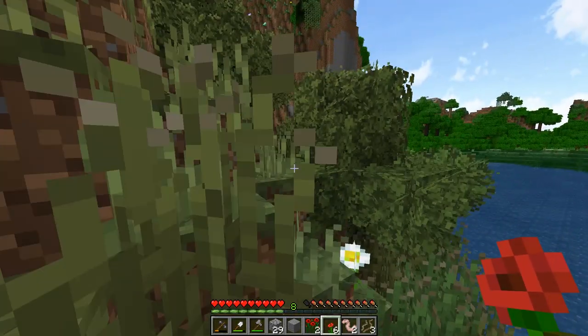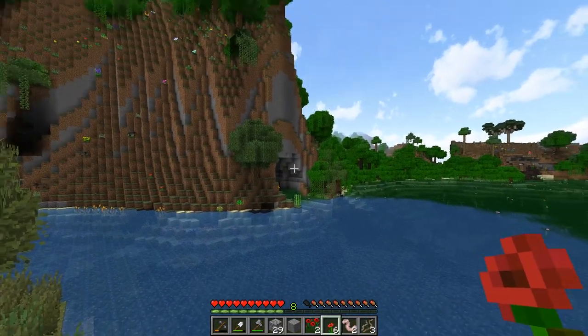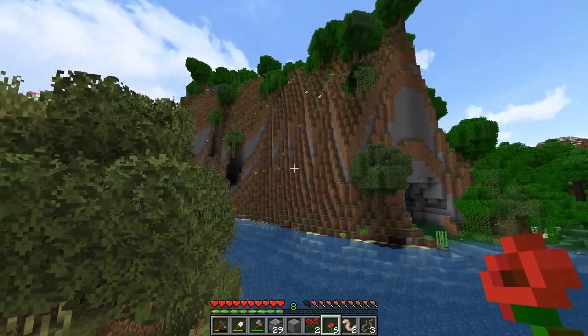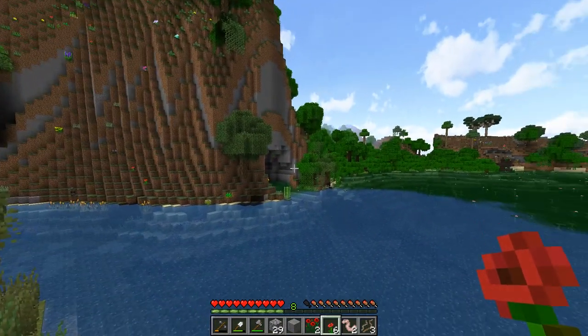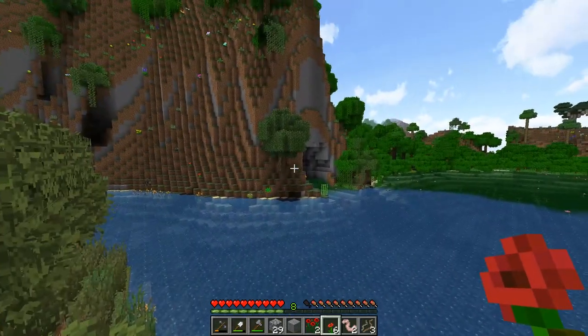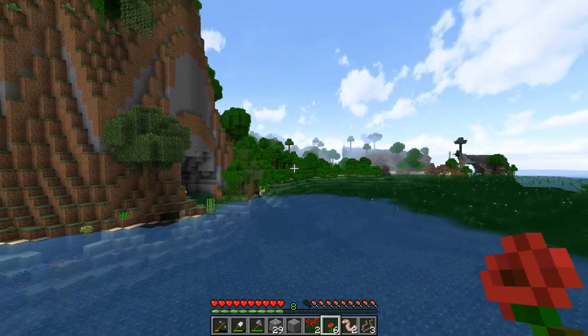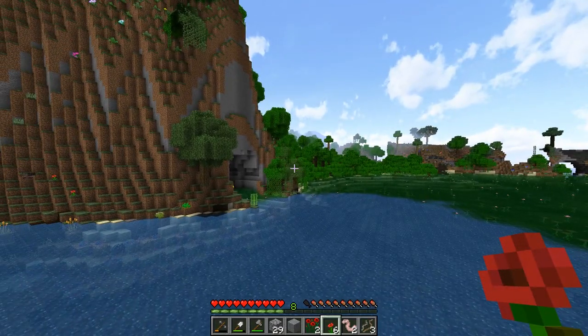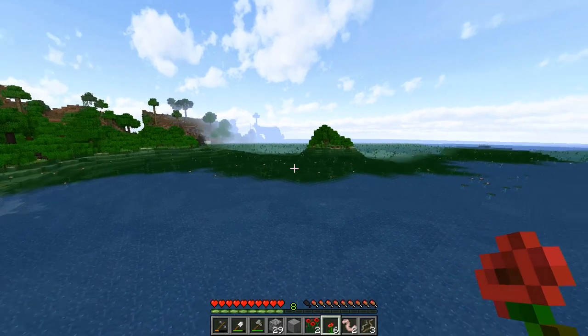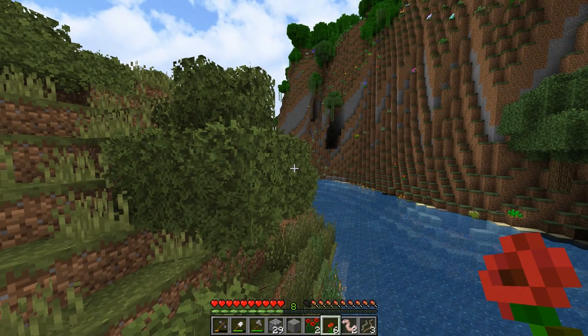Over here is the jungle I was talking about. I don't want to go into the water because there are some nasty things in here - piranhas and sharks, nothing I want to deal with right now. But the cool thing is there is this like opening on the side here - it's a huge cave entrance with a water stream going through the cave. I think this would be really cool to have, maybe like a skull entrance, and then build over here in this jungly area. I like building ruins and that kind of stuff.